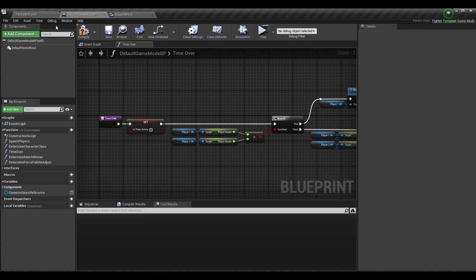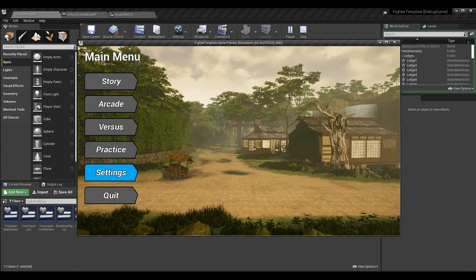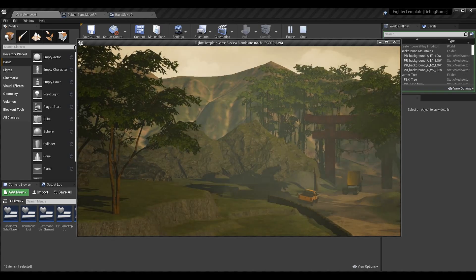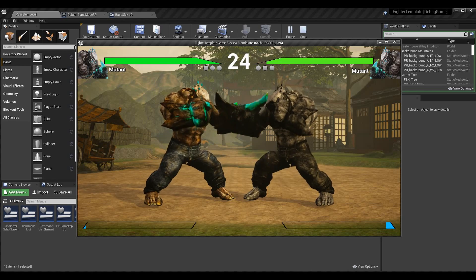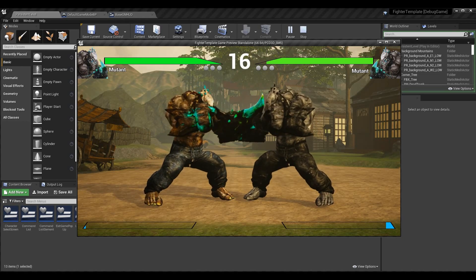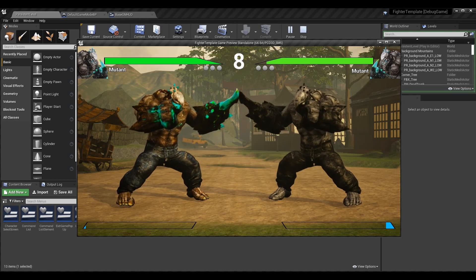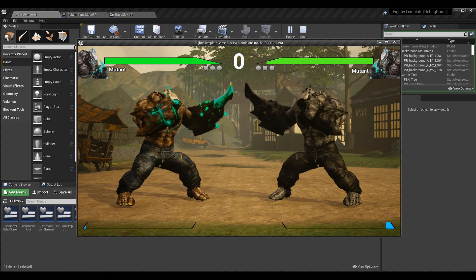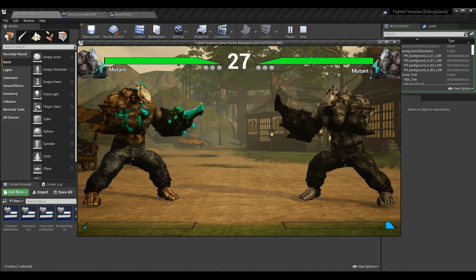Let's play this again to make sure everything is working. In settings, select 30 seconds, 3 rounds is fine. Go into versus, play on any stage, skip the intros — we've got 30 seconds. Hit our opponent and wait. Player 2 will be defeated, the timer will stop, and then it will reset to 30 seconds, not 99. And there you go — it works. It stays at 30 seconds and then depletes, so that worked like a charm.